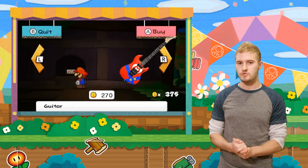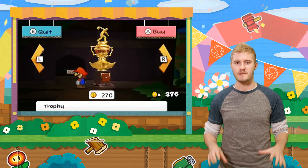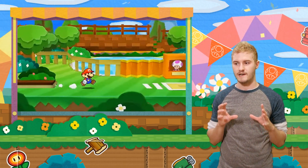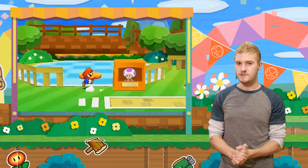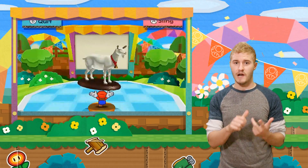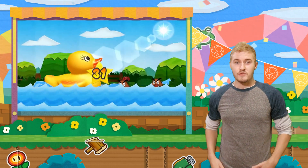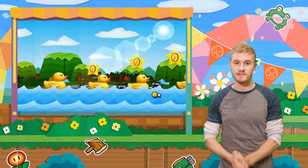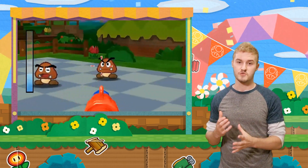Perhaps most crazy are the object stickers. As you're exploring the levels, you will find actual 3D objects which look like they don't belong in the Paper Mario universe. When you collect them, you take them to a little stand called Fling-a-Thing, and you fling them at the board and it transforms them into new stickers. Those might be a fan, tacks, a goat, high heel, rubber ducky, or birthday cake. Part of the fun is finding out what they do in battle and how you can use them to solve puzzles.